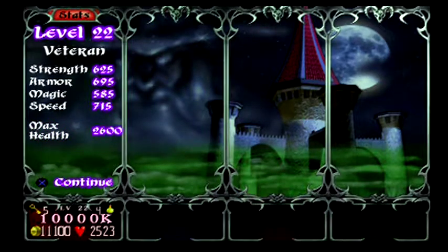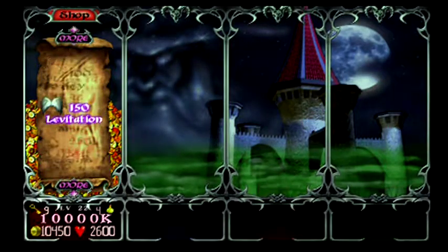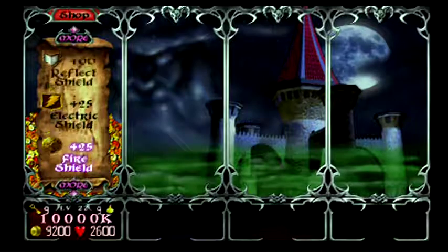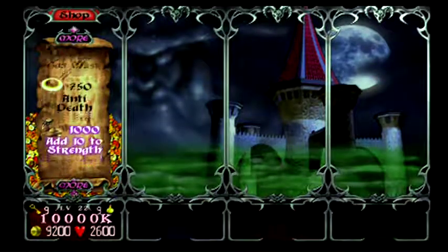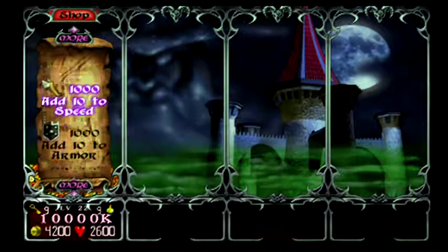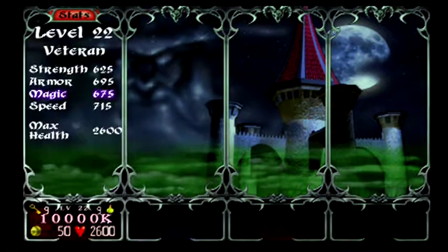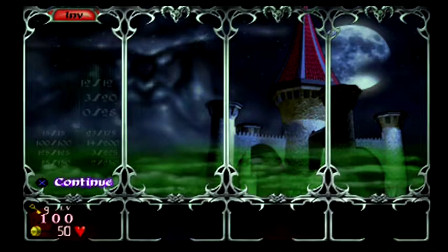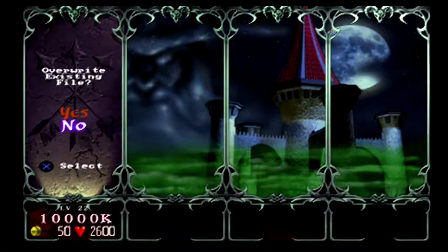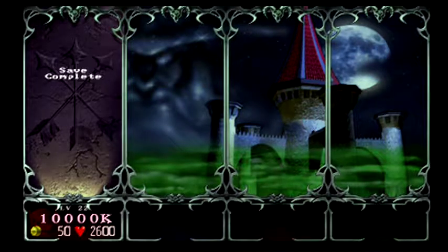Magic should be boosted four times. Fill up on keys, fill up on health, fill up on potions. I'm just going to put everything into magic and buy levitation. Save. Slot one. 10,000k. Yes. Save complete. Done.